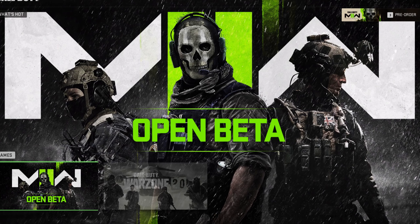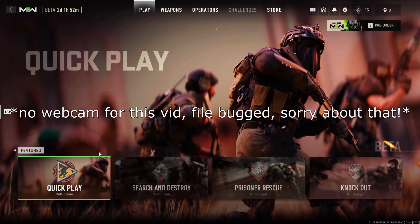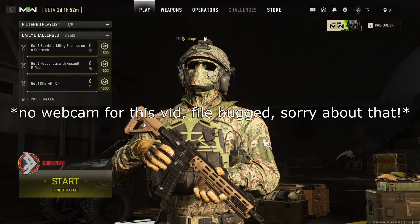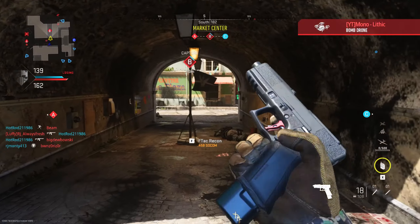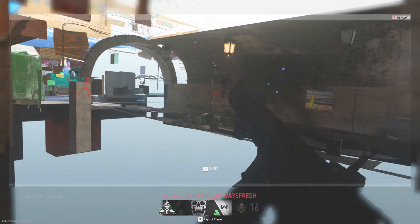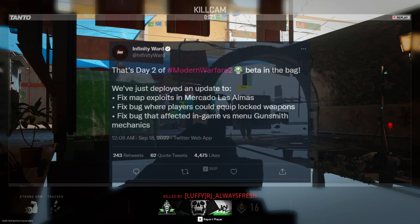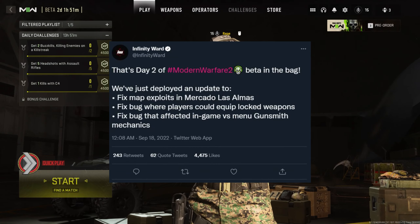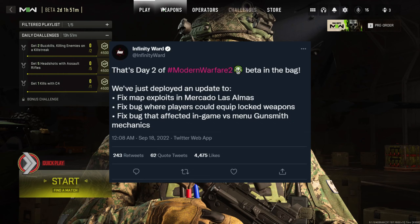What's going on guys, it's Rage, and welcome to Day 3 of the Modern Warfare 2 beta. I'm curious to see how Sunday morning lobbies are — it's about 11 o'clock. I didn't play a whole lot yesterday on Saturday, and when I did, I ran into glitches. Infinity Ward tweeted that they patched it: they deployed an update to fix map exploits and also fixed a bug where players could equip locked weapons and affected in-game versus menu gunsmith mechanics.